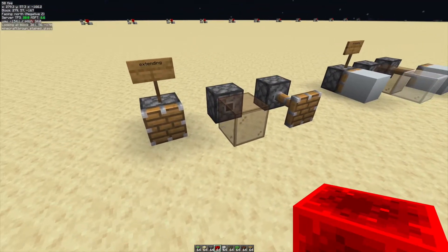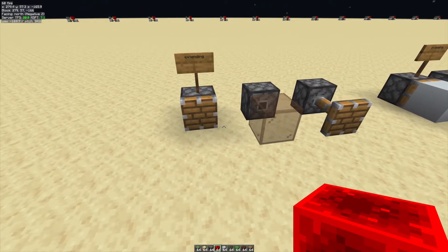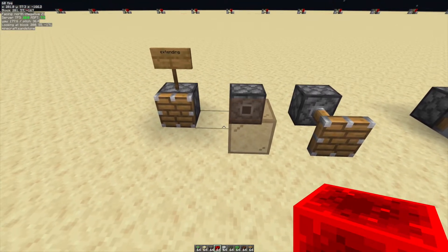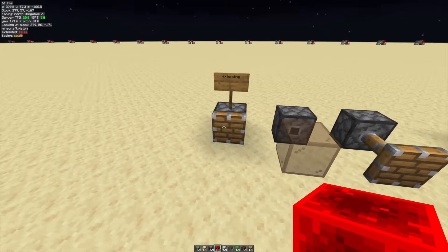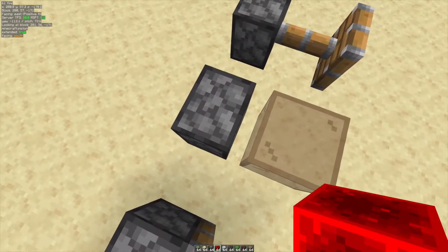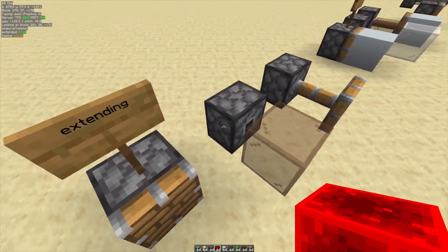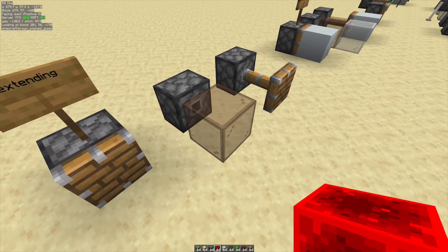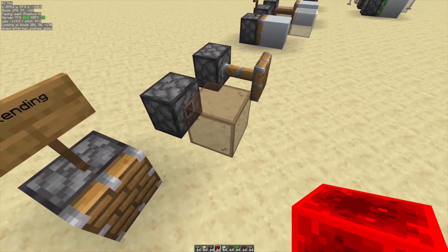So first, you need to know a couple things about how pistons extend and retract and all the random stuff of block 36. This is the life cycle of an extending piston. The piston first is just this block, then it gets converted into a headless piston, or just a piston base. There's a block 36 of a moving piston in front of it, of the piston head.